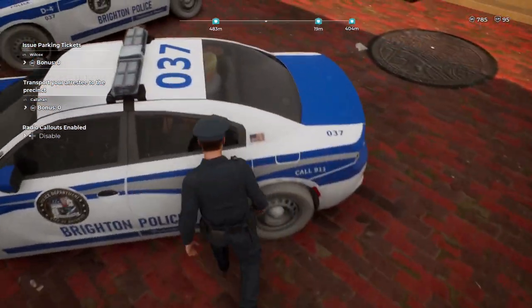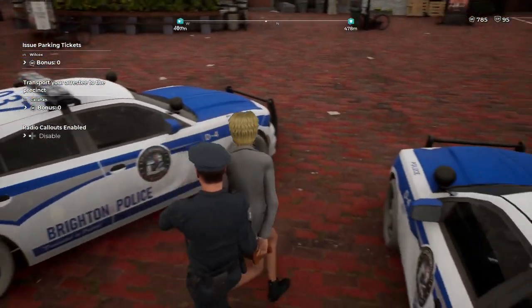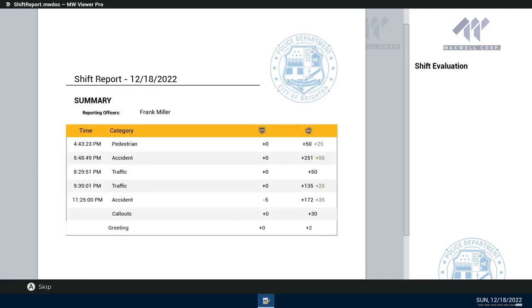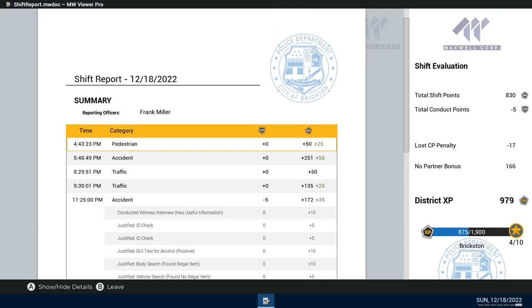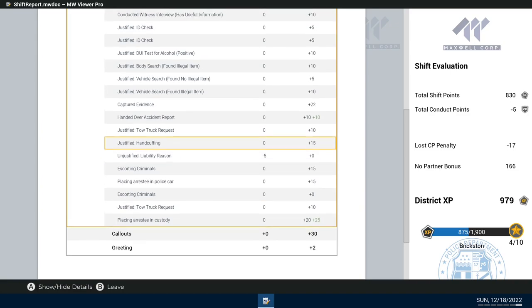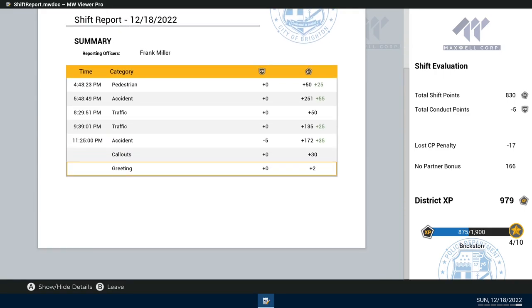Here we are back at the station — let's grab our arrestee and put her in her cell and then check our end-of-day report sheet. Let's see how we did today — pedestrian accident, traffic. Cool — another new neighborhood unlocked! What did I do wrong? The liability thing is what got me. I was trying to get her for two things: the DUI and the switchblade. In real life you would get charged for both of those.